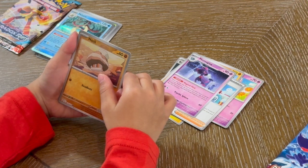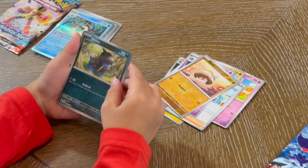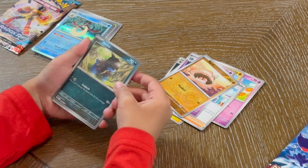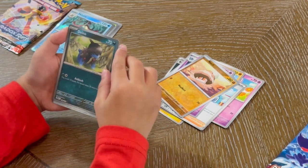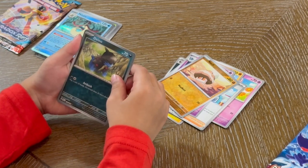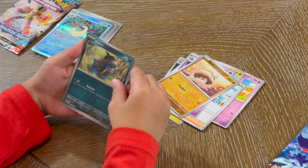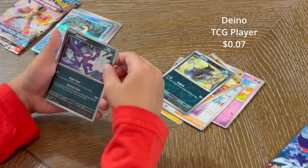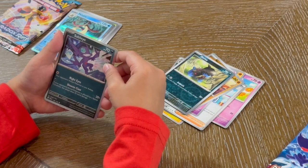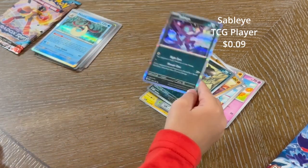A reverse holo — Knuckley. This kind of looks like a reverse holo — and it is. So it's a reverse holo Dino. And a Sableye — a holo Sableye right behind it.